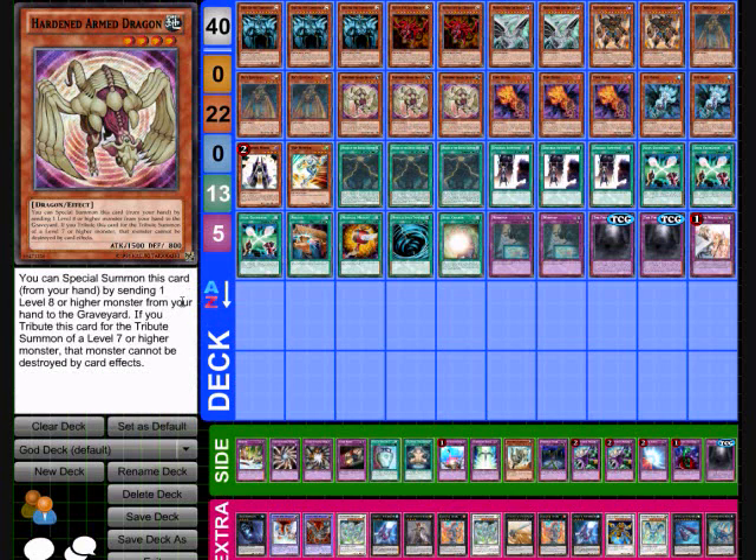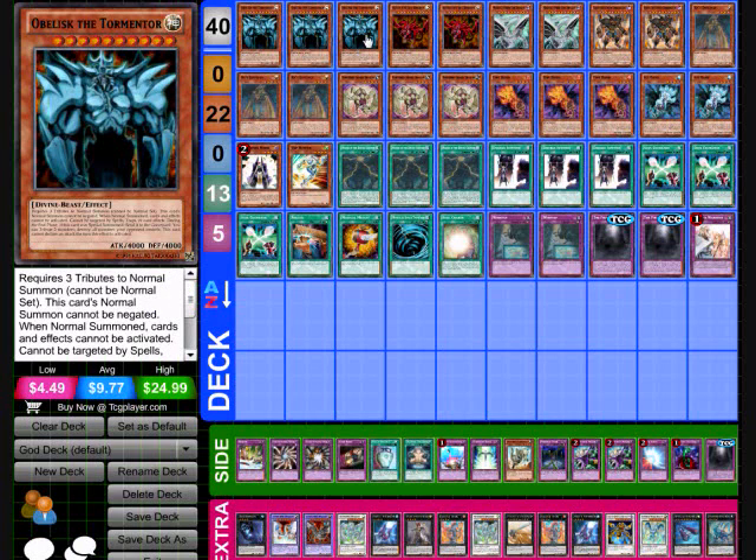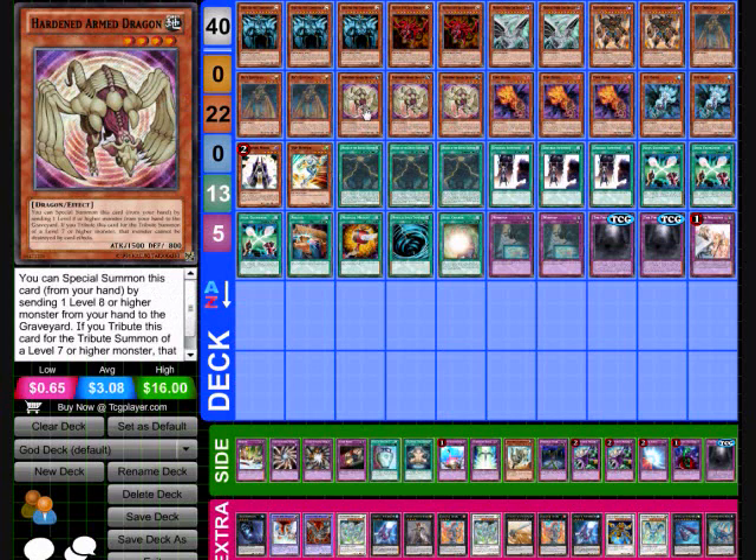Hardened Armed Dragon can also be special summoned by discarding a level 8 or higher monster, which we have plenty of in our deck, so we don't take up our normal summon for the turn. Next is going to be three of the Fire Hands — everybody knows what these Hands are, everybody's using them right now. Basically, when a Fire Hand gets destroyed and sent to the graveyard by your opponent's card, as long as the Fire Hand is in your possession when it goes to the graveyard, you can destroy one of your opponent's monsters and special summon the Ice Hand, which I'm currently running two of.